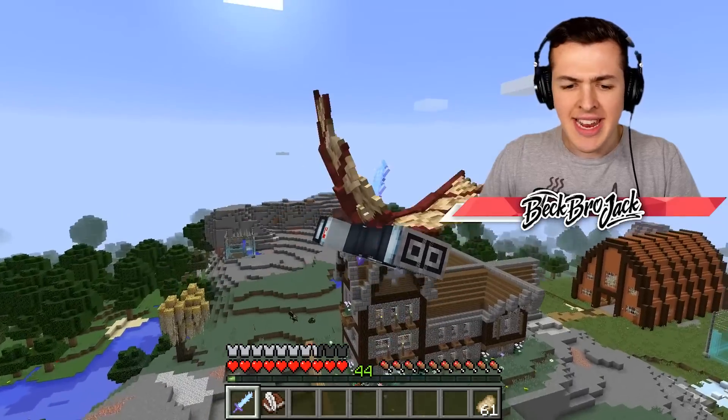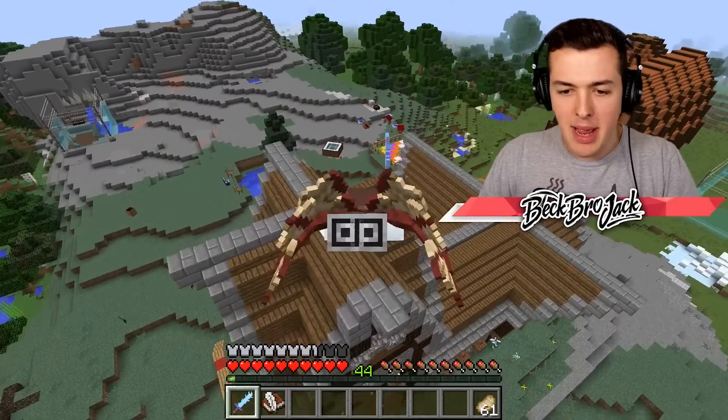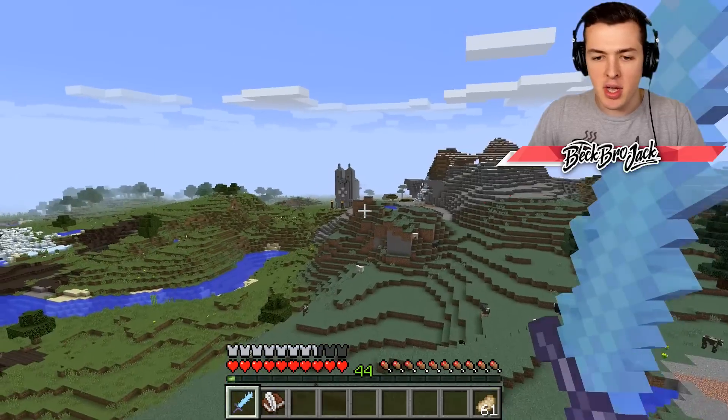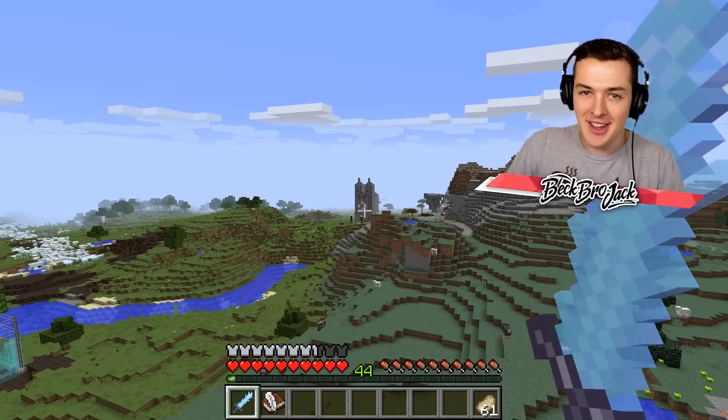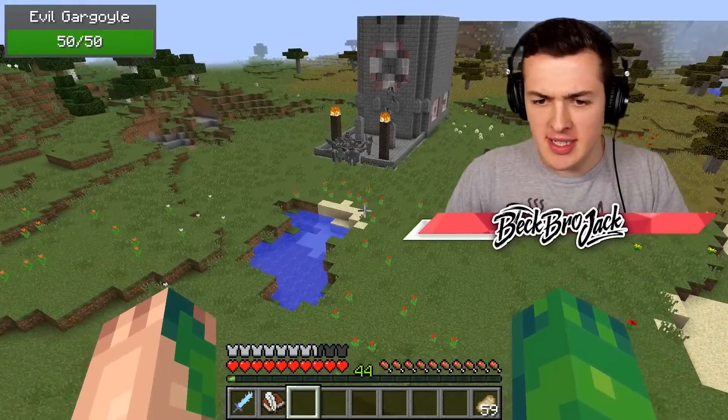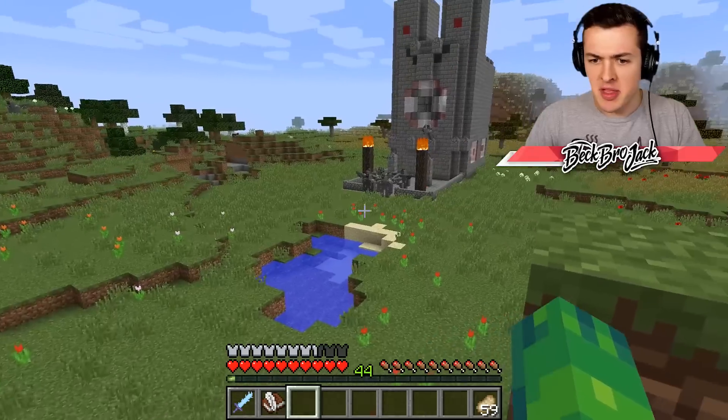I'm not seeing anything so far. Let's see — if I get on top of my house, maybe I can have a better view. There's nothing over near Rexy's cage. Wait a second — do you guys see that? Hold on, I'm going to go check it out. Guys, this has to be brand new because I've never seen something like this before.